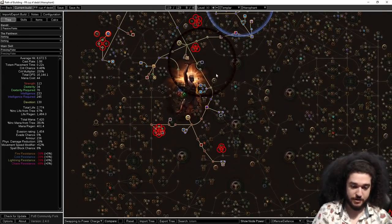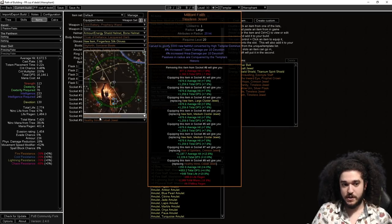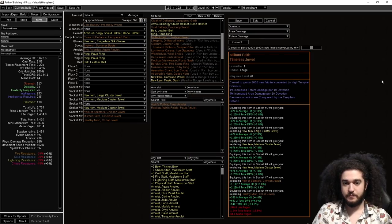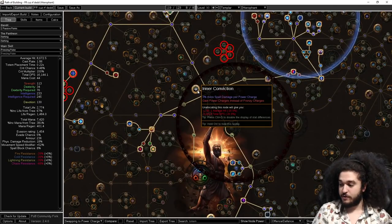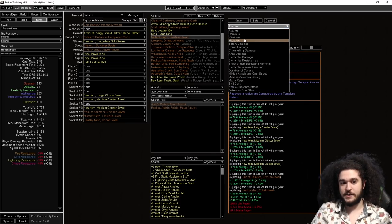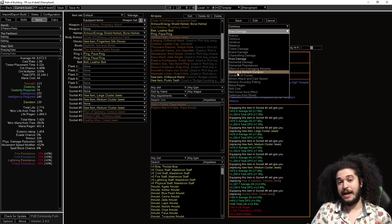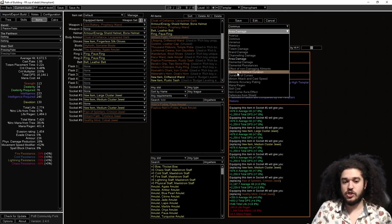Militant Faith is the Legion keystone jewel that allows us to get Inner Conviction. You want Dominus as your main person — you also have Venarius and Maxarius — and it can roll two substats. We can get area damage and totem damage, or a nice option is elemental ailment duration, which can scale to 100% reduced ailment duration on us. The only downside is shocked ground will still shock us, and maybe beams that apply ailments. But it's a nice option for min-maxing.